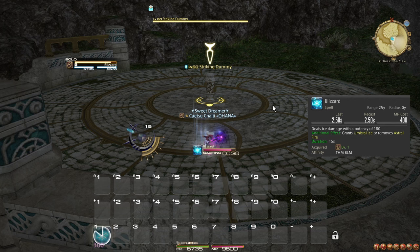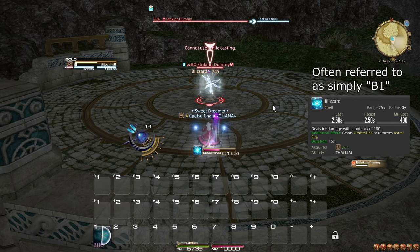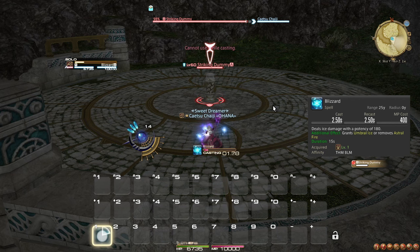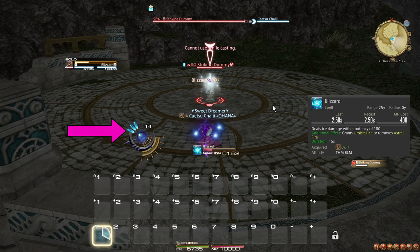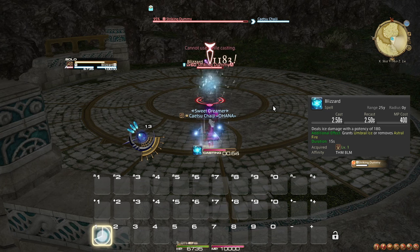Blizzard is your starting spell — I will refer to it as Blizzard 1 for the sake of clarity. Using Blizzard 1 makes you enter the Umbral Ice state, signified by 1 to 3 blue shards in your Elemental Gauge. The number of shards corresponds to the level or stage of Umbral Ice you are in. To start, you only have access to the first stage, but later on, casting Blizzard 1 again will increase the level.